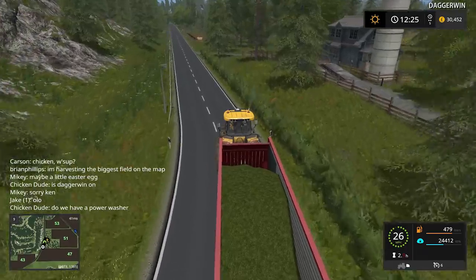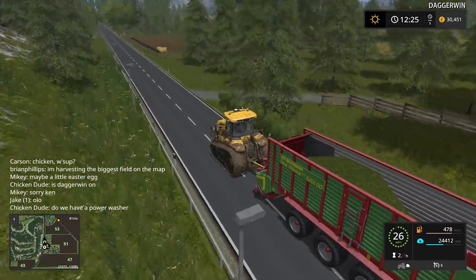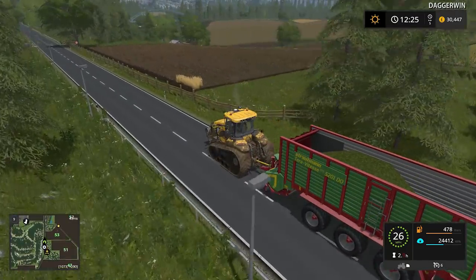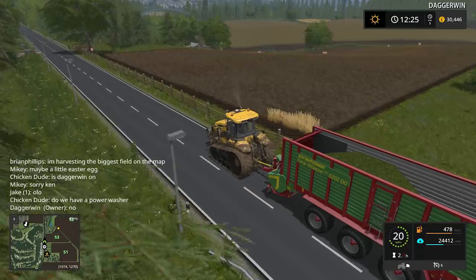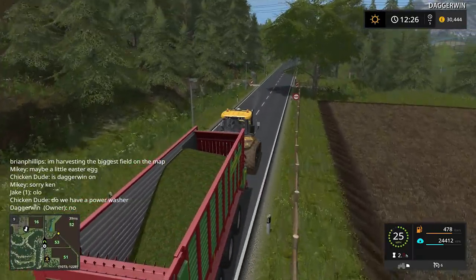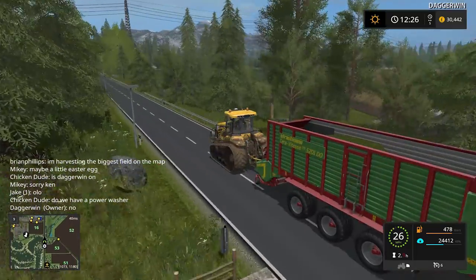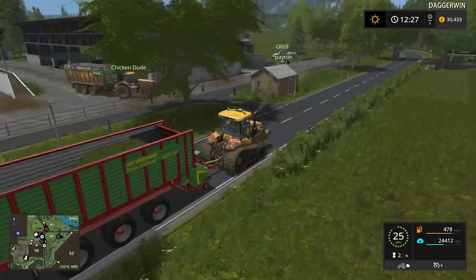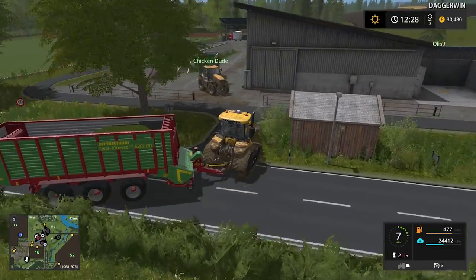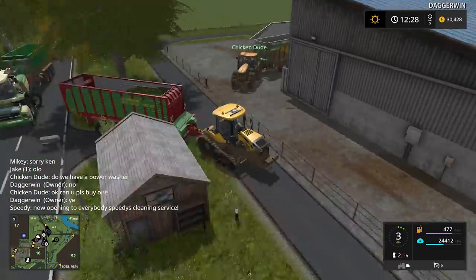A power washer or pressure washer — I don't think we have one, I don't remember buying one. So we're going to have to buy one then. I'll buy one when we get back to the yard or BGA and we'll place one down.